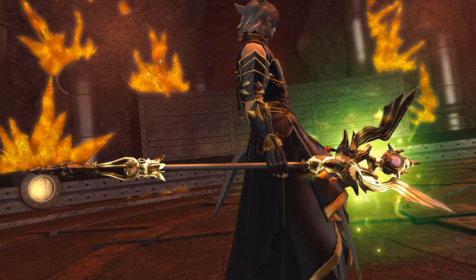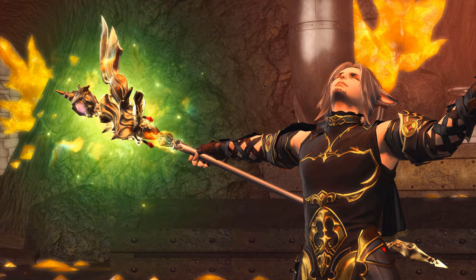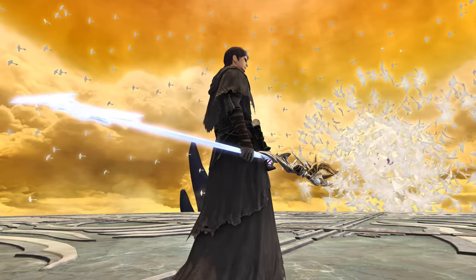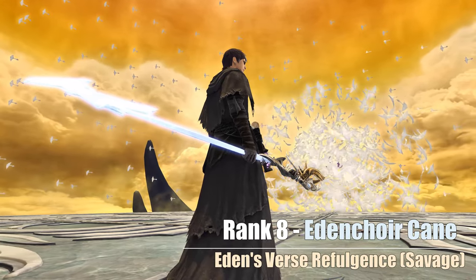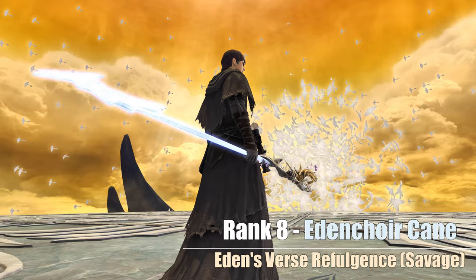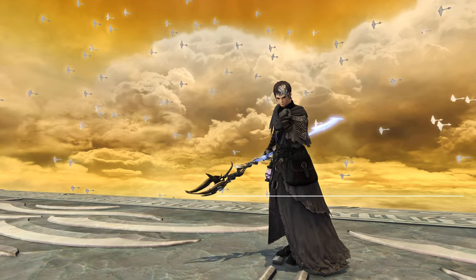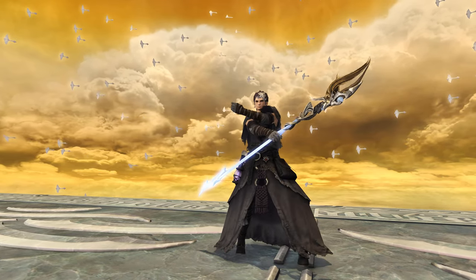But when leaning more into the yellowish color section from time to time and in different lighting conditions, it is a very good choice overall. Which can be said about the Eden Choir Cane as well, that can be received by participating in the 8th entry of the Shadowbringers Eden raid in its savage difficulty level. And even if you can outmatch the boss's power level by going in with a full level 90 party, I do believe that it's still not a free win, so maybe check out a guide for this first.